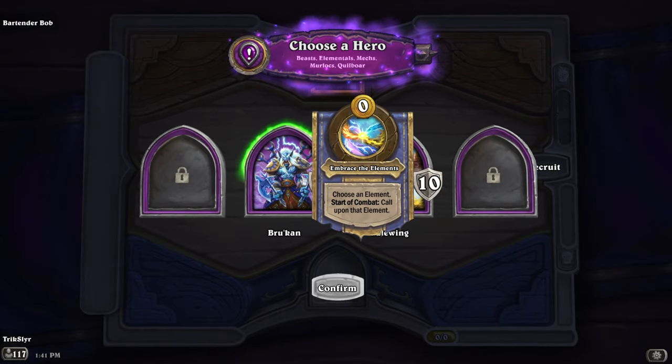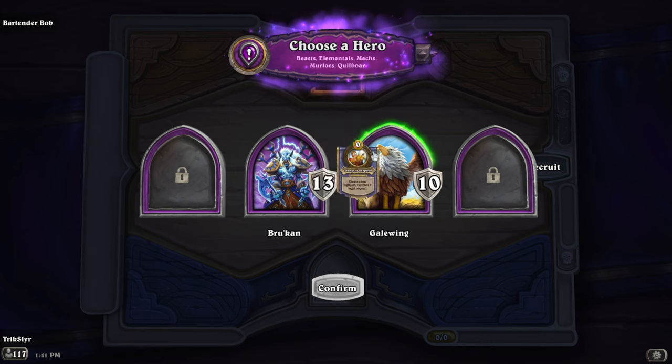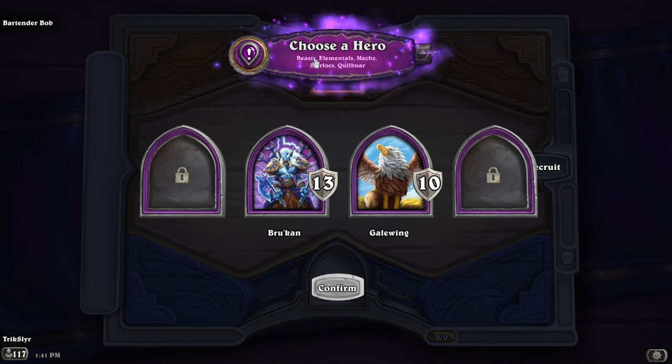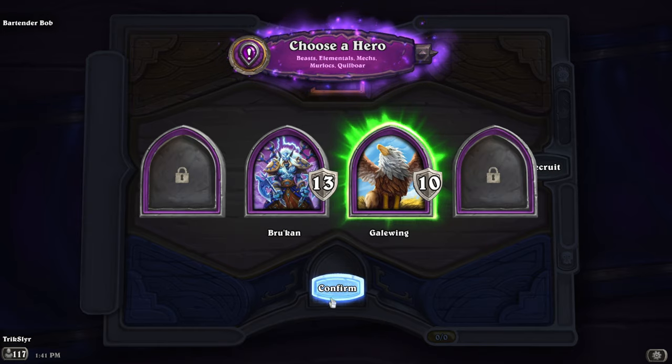Hello and welcome to another game of Hearthstone. We got Brukan — choose an element, call upon that element — or Galewing, choose a new flight path, combine it, and get a bonus. We have Beast, Elementals, Mechs, Murlocs, and Quillboars. You know what? Let's do some Galewing.